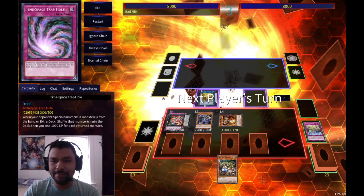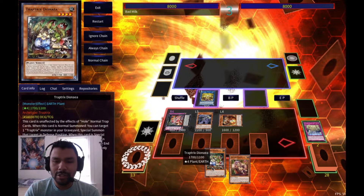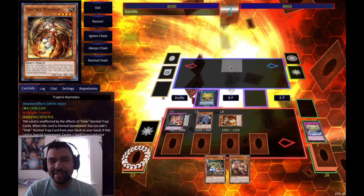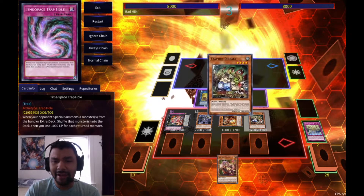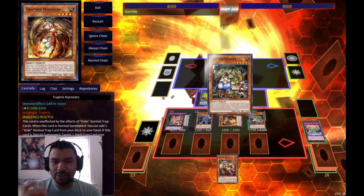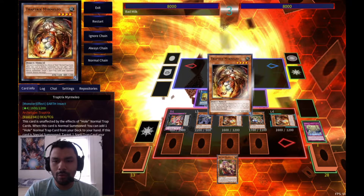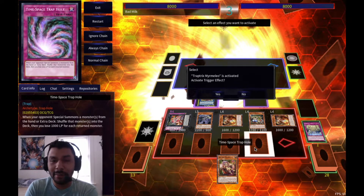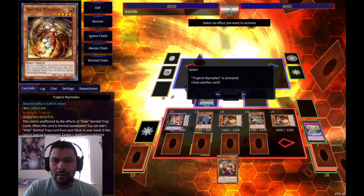We pass turn and draw Mantis - really good. Let's say they have one set back row. We normal summon Dianea, use her effect to special summon Marmello from the graveyard and pop that back row. We don't want to use Sara's effect right now because we need a zone open for the Double or Nothing play - we're going for the OTK.